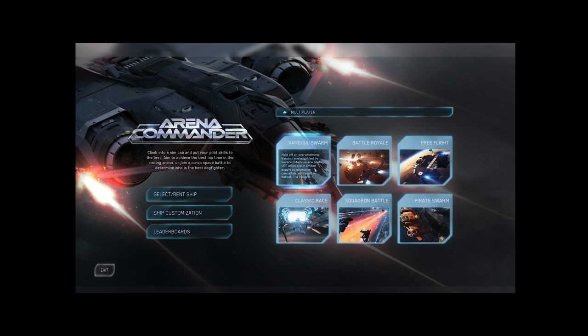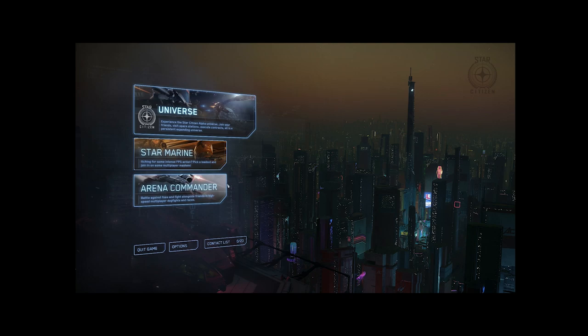Pirate Swarm is basically all the ships they have access to right now in the game thrown in as enemies, and you can fight wave after wave cooperatively. The Vanduul — the big NPC bad guy boogeyman of the Star Citizen universe — you can go in there and fight them and they're really cool ships. Classic Race is actually fun if you want to fine-tune controls, say you just got a new HOTAS or you're trying out the Xbox controller. But let's get into what everybody really cares about — the universe.